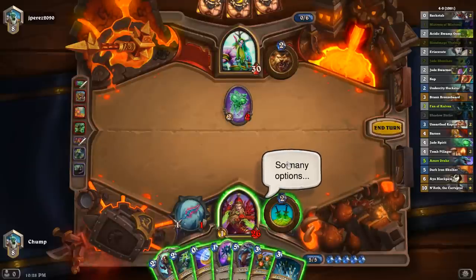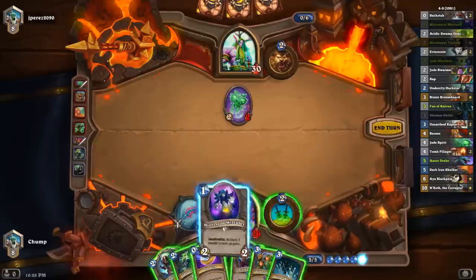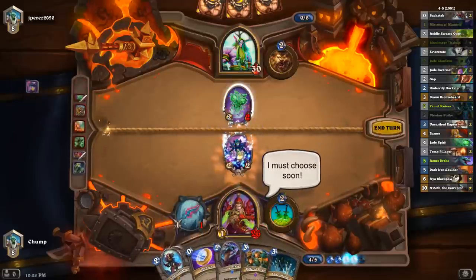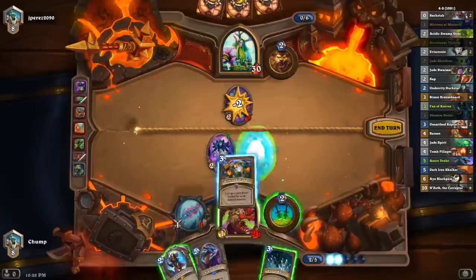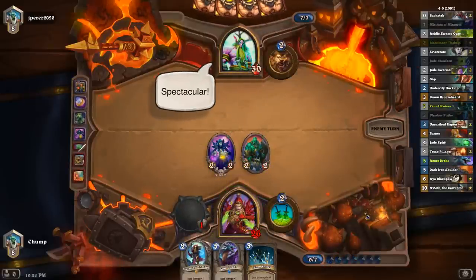I guess I actually could go Mistress of Mixtures, Jade Shuriken, Coin Pilfered Power to gain 2 mana. I'd be on 8 next turn, which could be like Azure Drake Fan of Knives or something. I'm going to go for this — I don't actually know if it's good, but it seems cool to actually get Pilfered Power value.